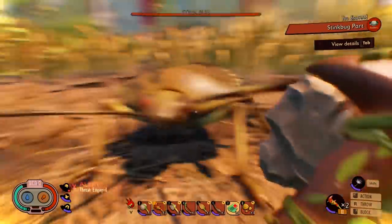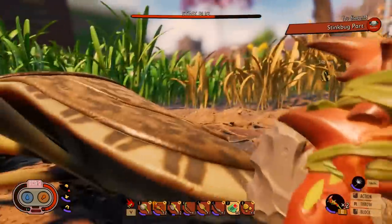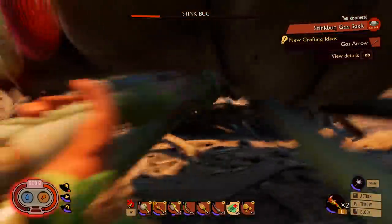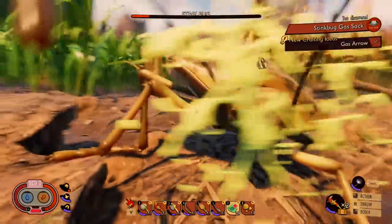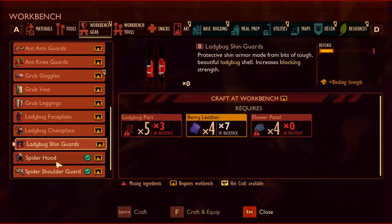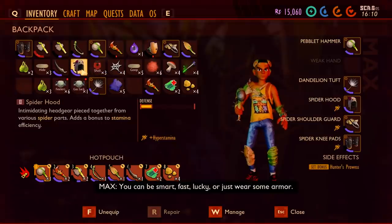Hi, friend. Oh, you're not that strong — you take lots of damage when I hit you. I don't know how you guys managed to kill a wolf spider of all things. Good job being stunned, dummy — that's gonna keep you alive a long time. And he's dead. Stink bug, give me your parts. Thanks to those innocent bugs' parts, we can make the spider hood now, which will give me a little boost to armor plus hyper stamina. Plus I'm sure it looks amazing.